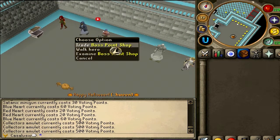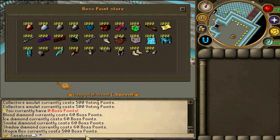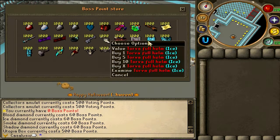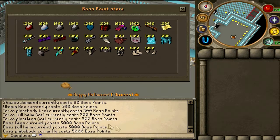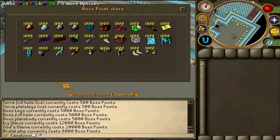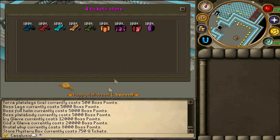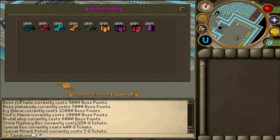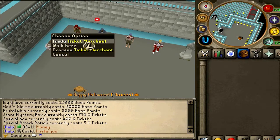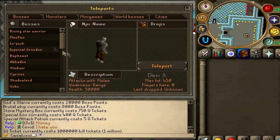Collector's Amulet is 500 voting points — it's really worth going for. Now let's check the Boss Point Shop: you can buy some diamonds for 60 boss points each, Blue Heart Crystal, Utopia Boxes for 500 boss points each, Torva Ice set for 500 boss points, Full Boss Set for 5000 boss points per piece. God's Glaive, Ice Glaive, and Brutal Whip at 8000 boss points. In the Quadrillion Ticket Shop: Mystery Boxes for 750 Q tickets, Special Donate Box for 400 Q tickets, Special Attack Potions for 5 Q tickets each.